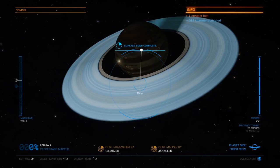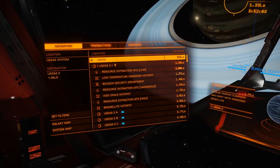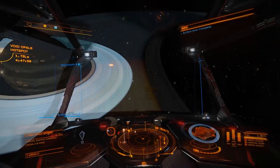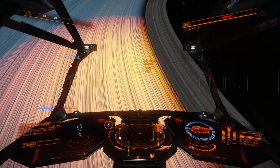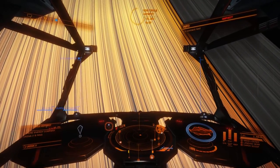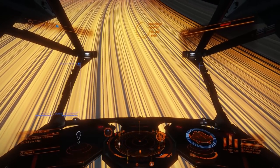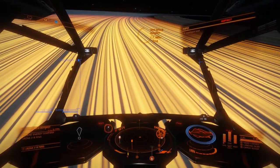The hotspots do replenish over time and they'll come back in the same locations, although the rate at which this happens does seem to be unknown. To enter a hotspot, simply fly towards it — but don't fly towards the centre of the hotspot, as that is where everyone else will go. Asteroids and their resources are persistent in Elite, so if you go to the same location as everyone else, you won't be able to find resources as they'll have been mined. Instead, head away from the centre of the hotspot.